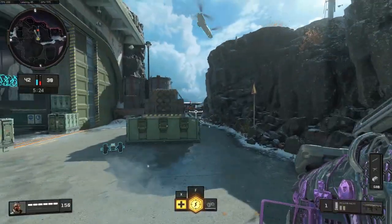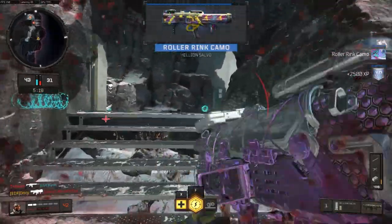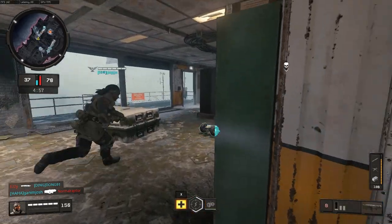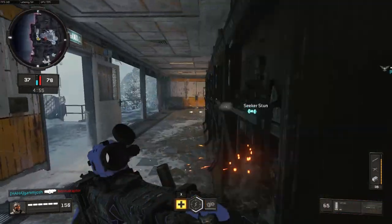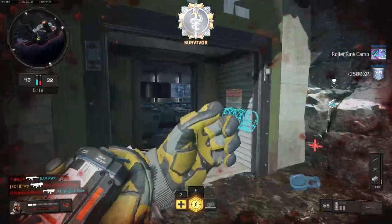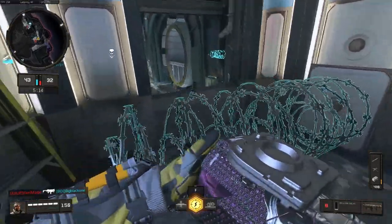The strategy here is waiting for the right moment to use the seeker mine in order to get an unprepared enemy on their own. If you send the seeker mine into a fray of bullets, it will likely be destroyed. This challenge requires a bit of patience, but if you can't get it on the first try, just play the match as usual until you can use the seeker mine again. You'll want to flank the enemies or come from the sides — any area they are least expecting.